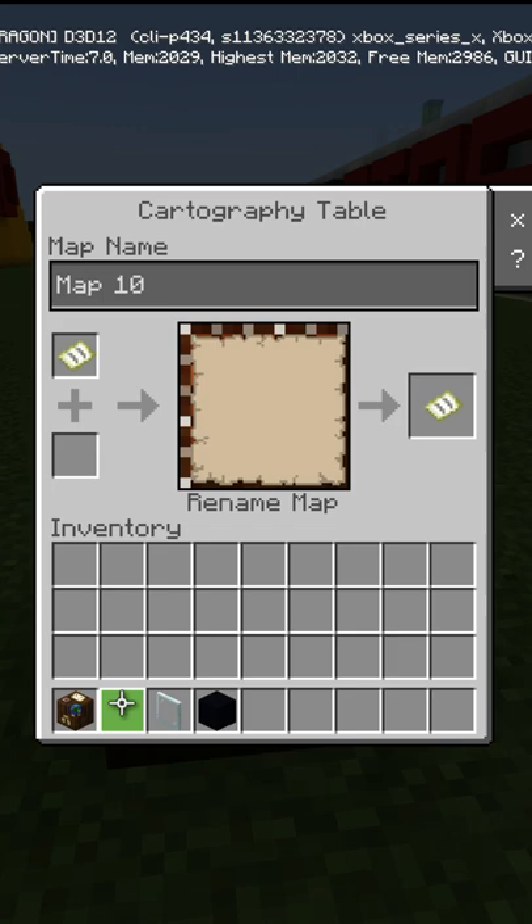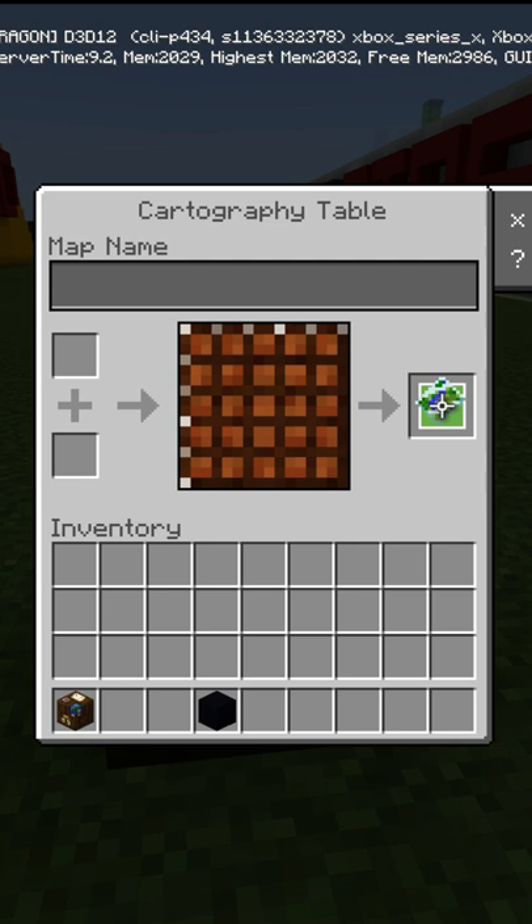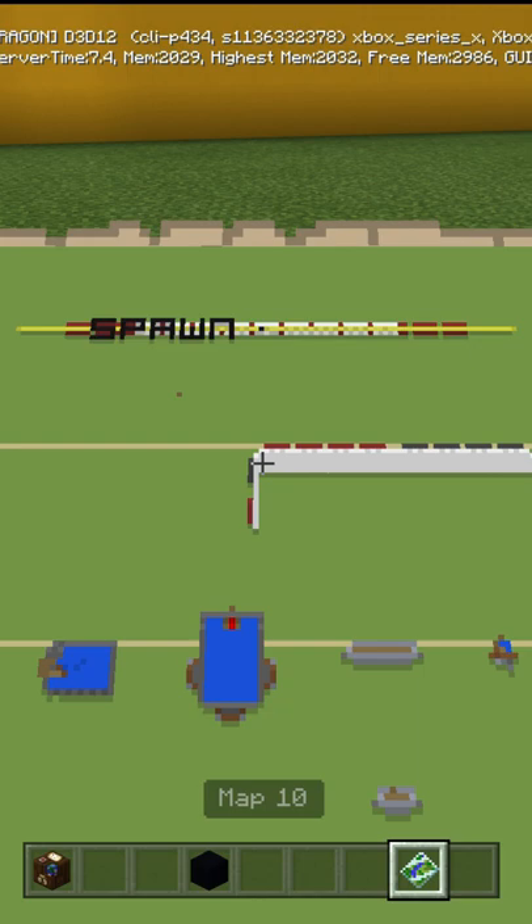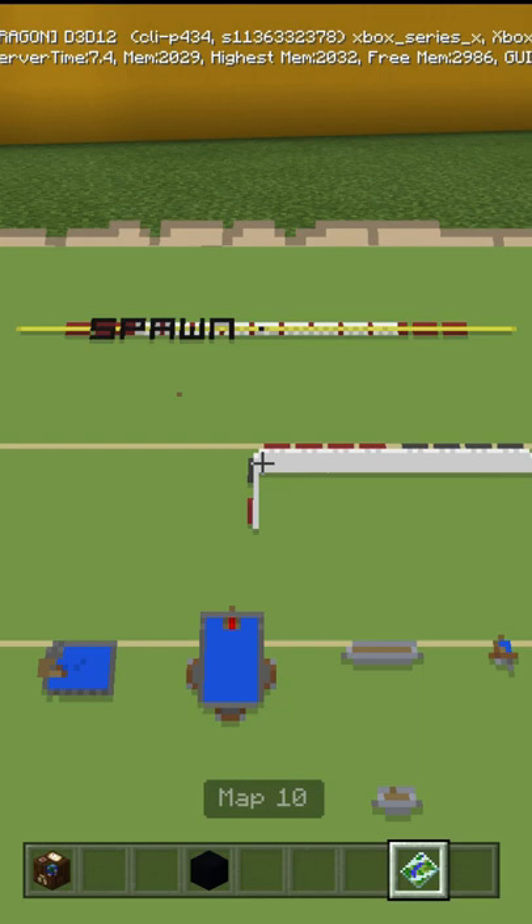You can always make a new map. So we're going to put the map in the top, put our glass pane there. Now it's a locked map and we're just going to click it. And there we go — now we have our location locked where it says spawn. Simply erase all of your writing and check your map again, and you're going to see the writing is still there. Hope this helps.